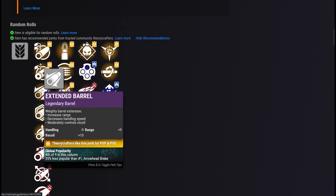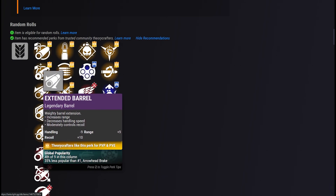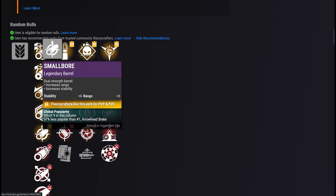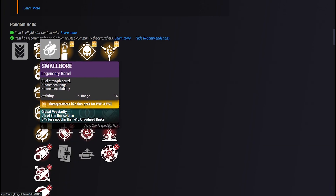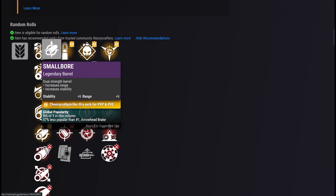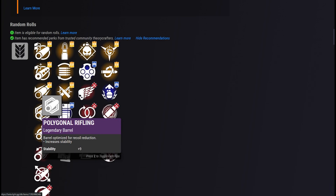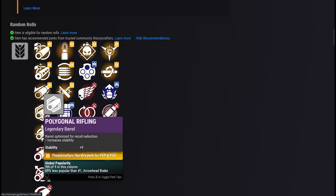Now, in places where we're able to tell which parent item you're looking at, we will display the stats as they would affect that particular item, giving you a more accurate reading of how a specific perk will affect a specific weapon. Beyond stat calculations and community research, tool tips will now also show perk tips, giving an additional way to access theorycrafter opinions and popularity metrics all over the site.